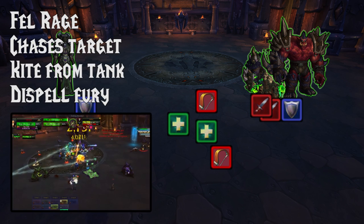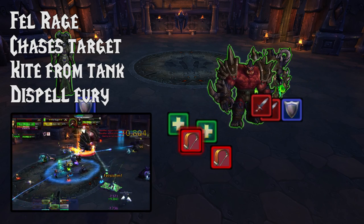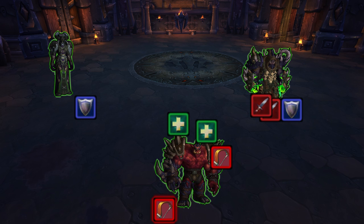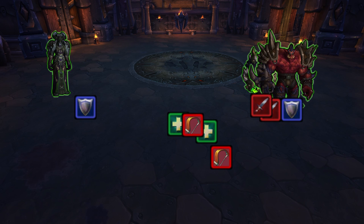You don't actually need to tank swap for Acidic Wound, because there's an ability called Fel Rage. He focuses on a random raid target and starts chasing them. If he gets melee hits off on them, he'll gain a stack of fury, increasing his damage dealt. You can dispel that, so it's not too much to worry about. The person who is focused wants to take the boss far away from the tank, so that he has time for chasing and then getting back to the tank for his 30-second debuff to reset.